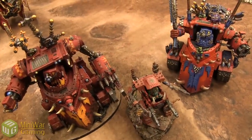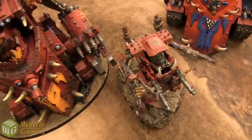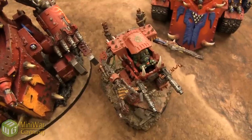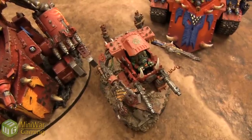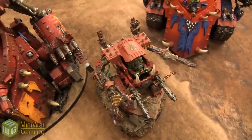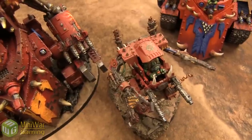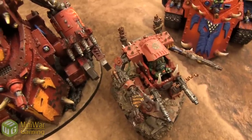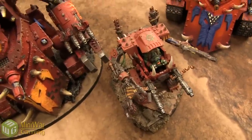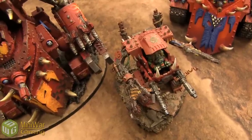Since the Ork side totals 575 points, a Deff Dread is added for 120 points to balance things out. The Deff Dread's stats: Weapon Skill 4, Ballistic Skill 2, Strength 5, front/side armor 12, rear 10, Initiative 2, 3 base attacks, 3 hull points — vehicle walker. It's equipped with 4 power claws total (2 base plus 2 replacing the big shooters), Grot Riggers, and Extra Armor.